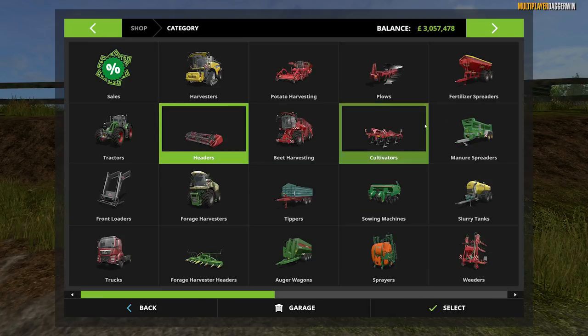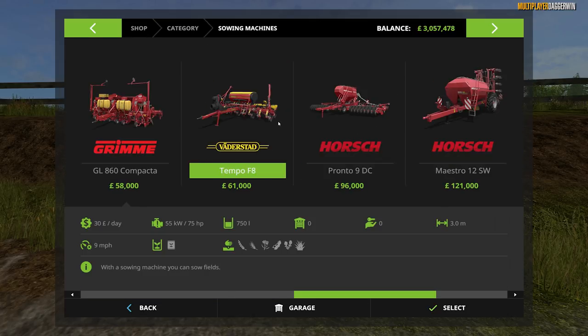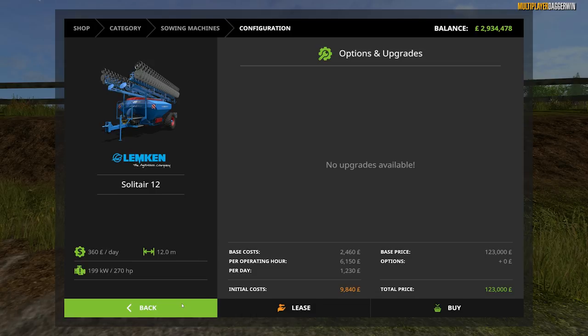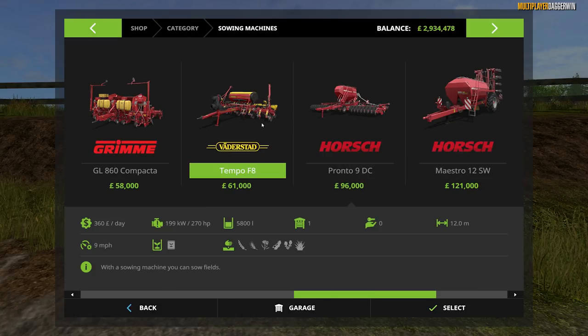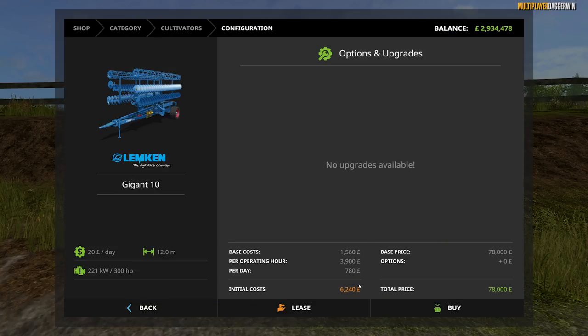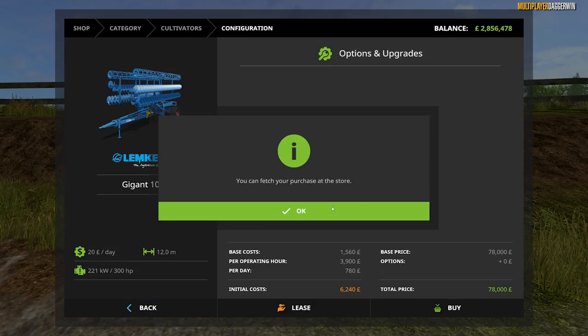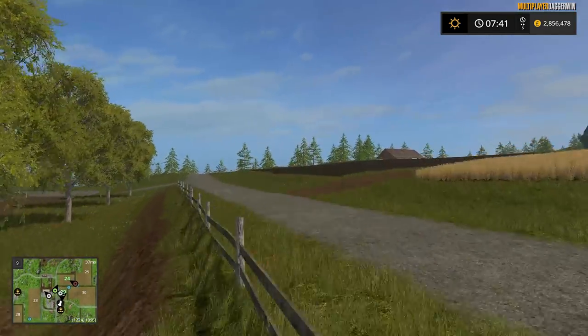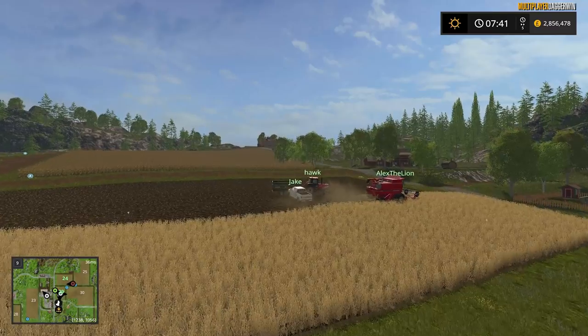Very quickly, let me just buy a seed drill as well and possibly a cultivator. We're not going to just have the big machinery — we will have some smaller stuff too, but I'll add that in later. Since it does take a while to buy all of this stuff. So what are we down to? 2.8 million, already, from 6 million. How fast can you spend your money? Super fast, it would appear.